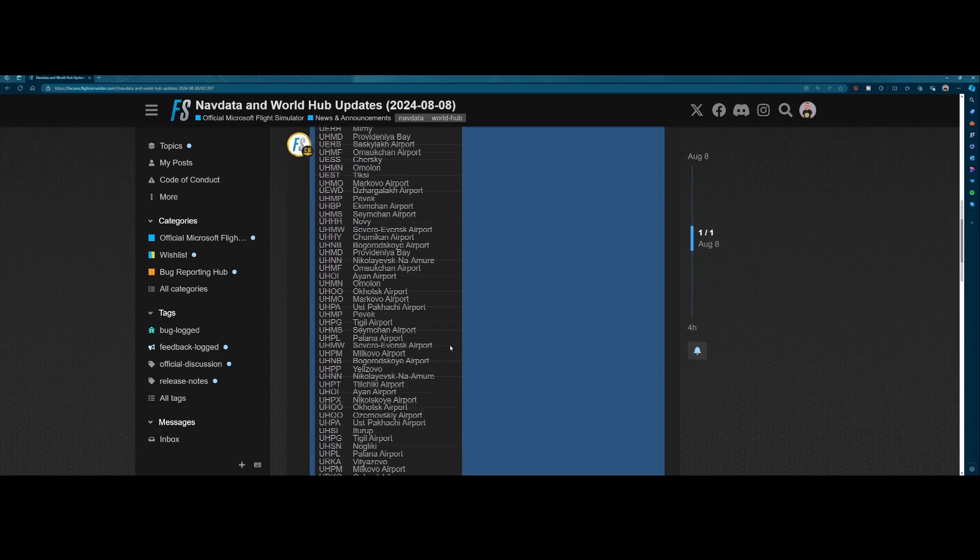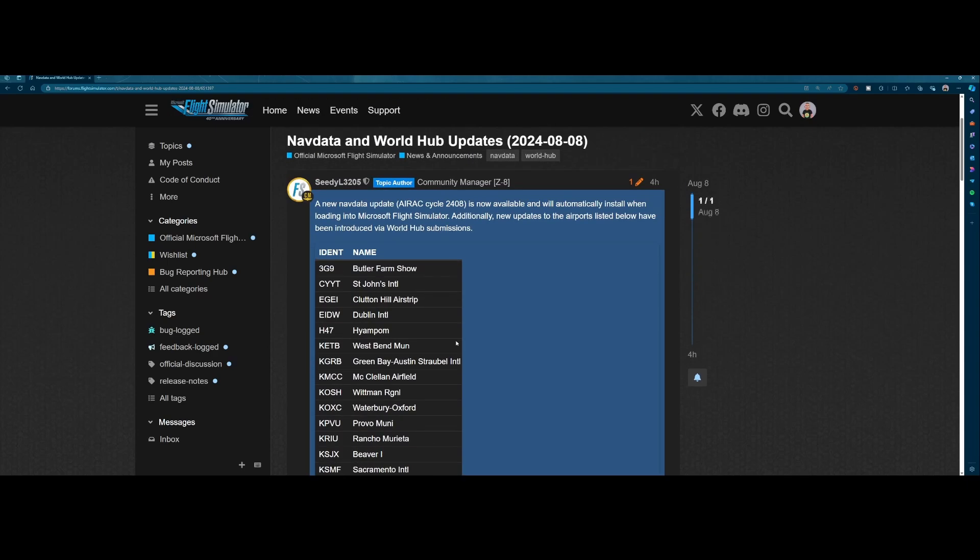As mentioned in the release notes, getting the update is relatively easy — you simply start Flight Simulator, it will prompt you to install the update, and then you should be good to go. So what I'm going to do now is start Flight Simulator and install the update. Once I'm back and the update is installed, we're going to do some more investigation to see if they updated some other things they didn't tell us about. I'll pause recording and we'll be back once the update has been installed.